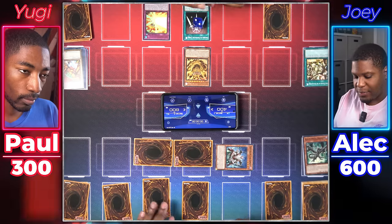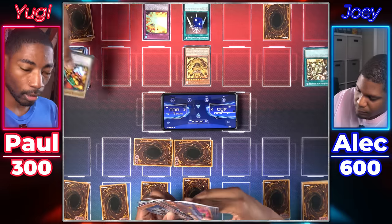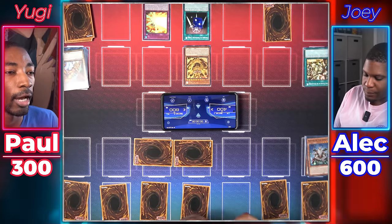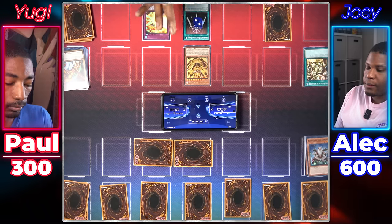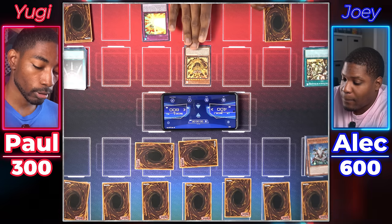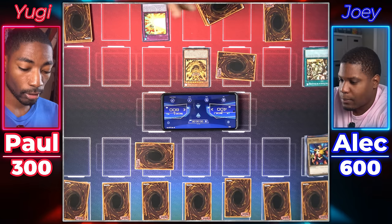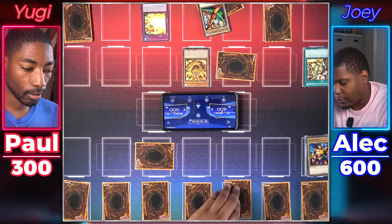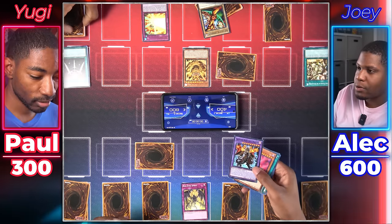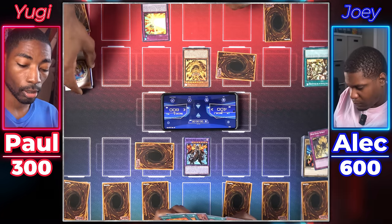I'll go to the end phase — Legendary Exodia Incarnate lets me get Exodia the Forbidden One from my grave to my hand. Now he goes down to 4000. In just four more turns you'll be dead. Draw for turn. I'll set one and set a card face down. I draw — the Legendary Exodia Incarnate can now attack you. But maybe I don't want to, because I can just end my turn and get another Exodia piece back. Your move. Set a monster face down, end my turn. Draw — attack your Keeper of the Shrine. Go to end phase, get my Left Arm back to my hand.